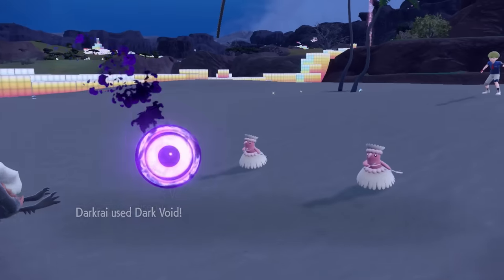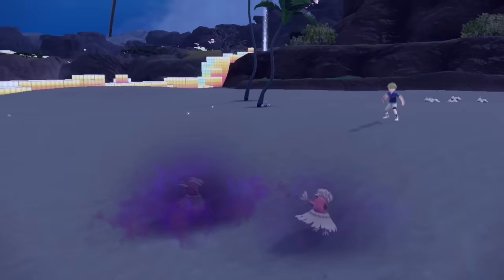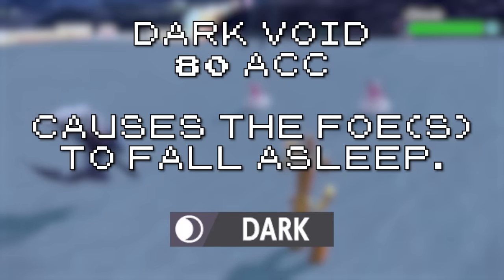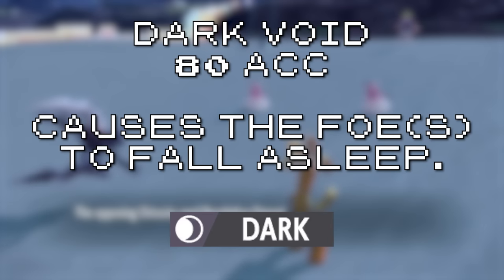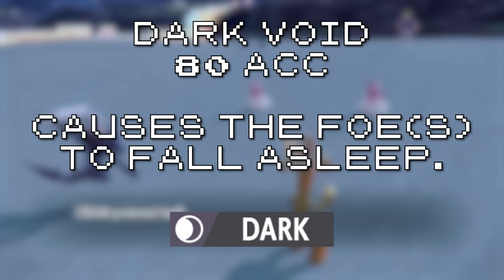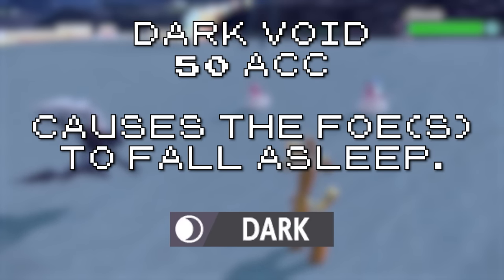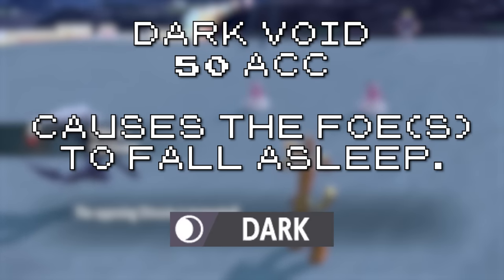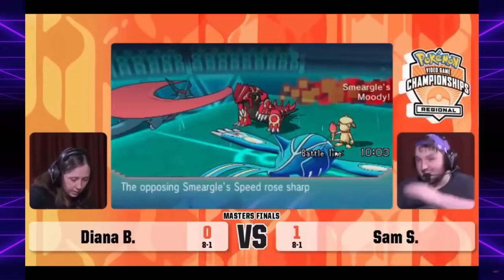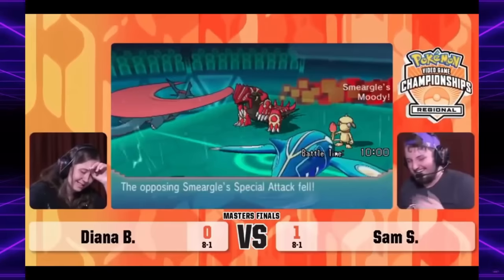Okay, I changed my mind — we are going to go in chronological order, just because I don't know how else to structure this video. Dark Void is the signature move of Darkrai, a legendary Pokémon which has never been legal in official competitive play. It was originally an 80 accuracy move which puts both opponents to sleep, meaning it was not only a spread move, but a sleep move that was more accurate than Sleep Powder — the best sleep move in the game, save for Spore, which has extremely limited distribution.